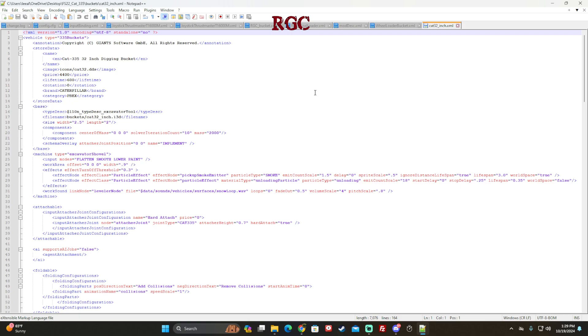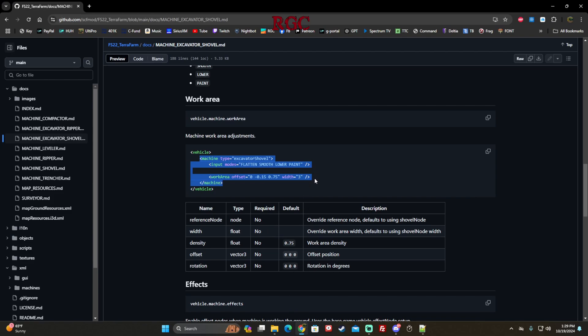Keep in mind your work width and area may be different — this is a pretty small bucket, and in the GitHub it's set to a width of 3, which is a lot wider. That's a trial area for your work offset and width — bring it into game and when it looks right, change these numbers to suit your nodes and where those pins will be in front of your bucket when TerraFarming. Width of 3 is much wider than excavator buckets — those are more like 1 to 2 inches; for wheel loaders and larger equipment, 3 to 4 wide.